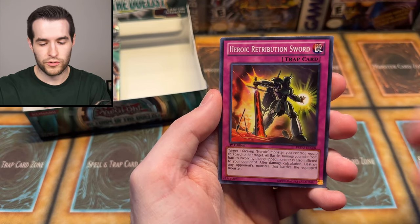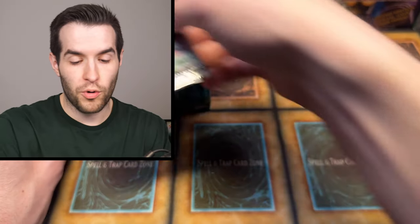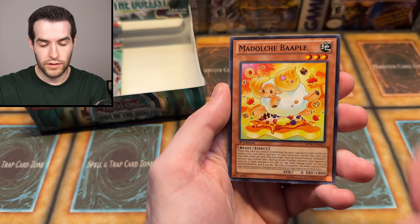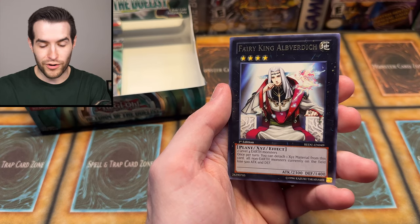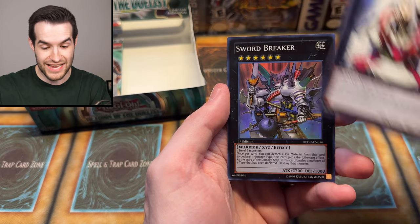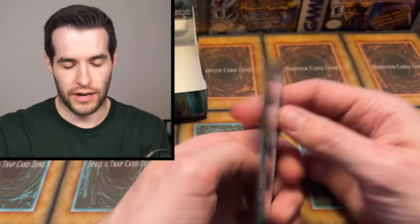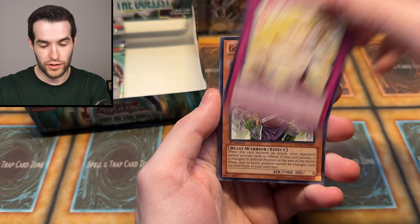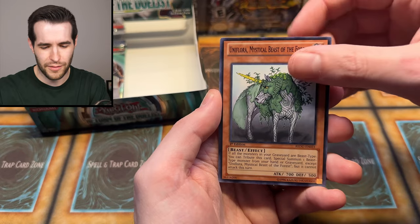Six foils total — three supers, two ultras, one secret. We should still get at least one ultimate rare. Charioteer of Prophecy, Stonehenge Methods, Sketchy Sword, Seal Shield, Beast of the Forest, Retribution Sword, Chronomaly Shadow Sealing, Manhunter. Three more packs — foils, where are you? One, two, three — Block Golem, Prophecy, Generation Force, Retribution Sword, Fairy King Alberditch — and XYZ Sword Breaker, another super! That's seven foils. Still no ulti and three packs left.